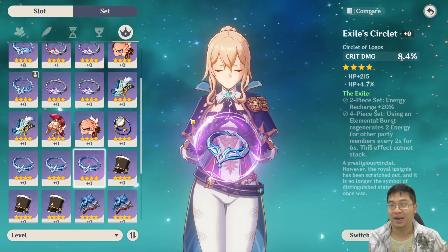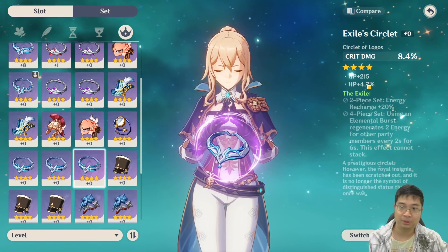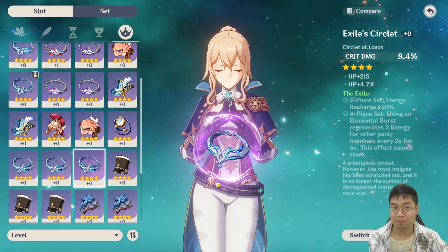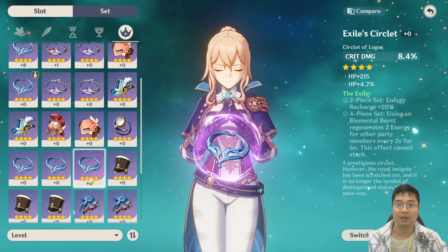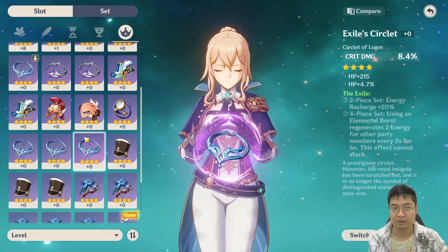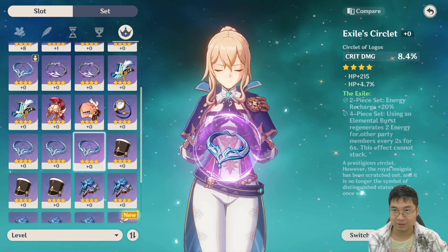Most of us might have some purple artifacts with not the best stats. For example, this one has critical damage, HP, and HP percent — it's likely I won't use this one. I have two other artifacts, but during the enhancement period I cannot tell which artifact is which with the purple ones, because I can't see the stats. They look exactly the same and I don't want to try to remember the positions.